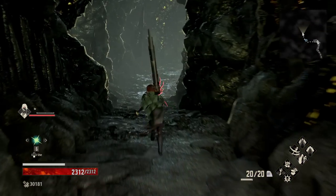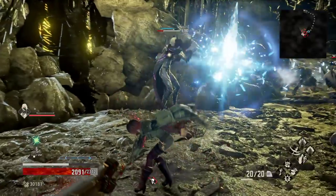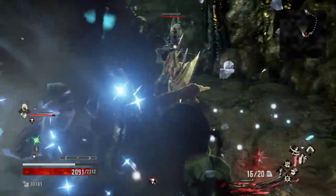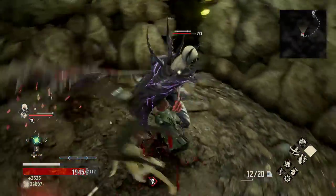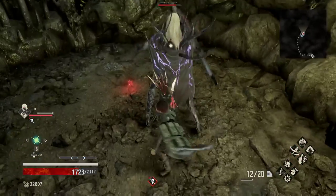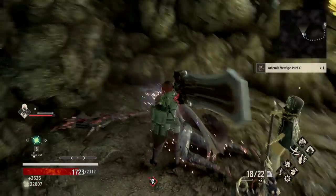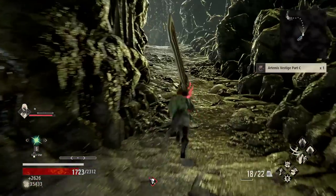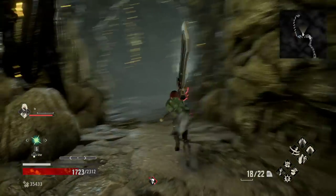Go around here first, and we're going to pick up our Vestige Part C. All right, so we got our Vestige Part C. Now we're going to continue on, and we get a cutscene, and we're going to skip it.